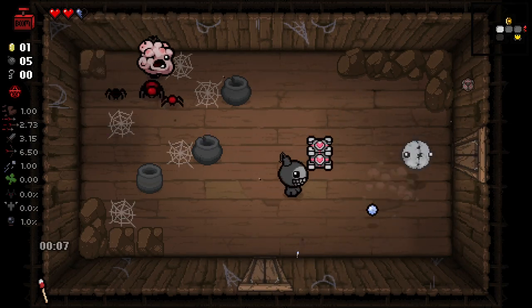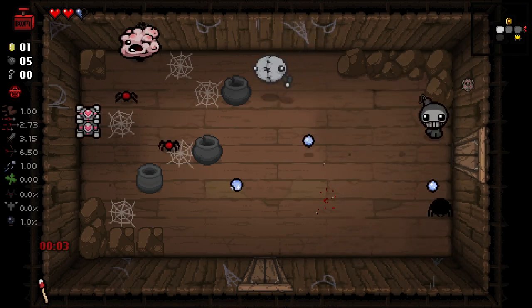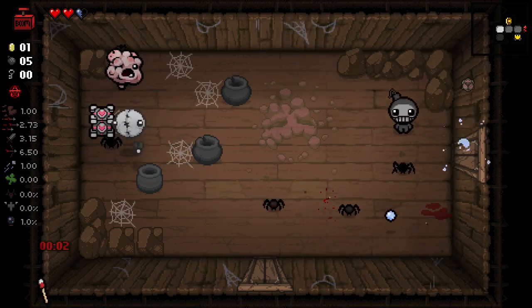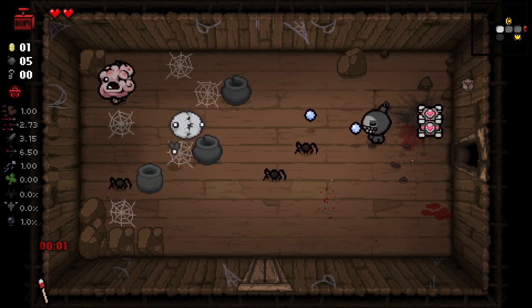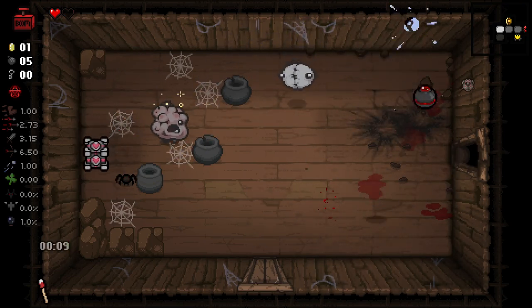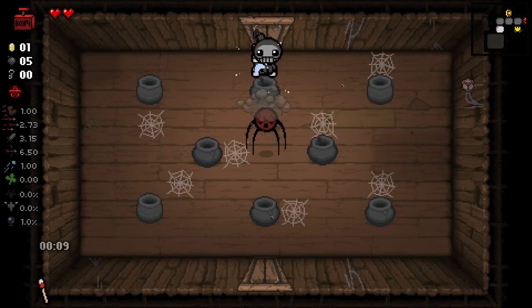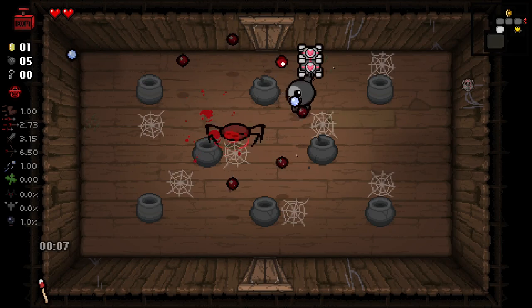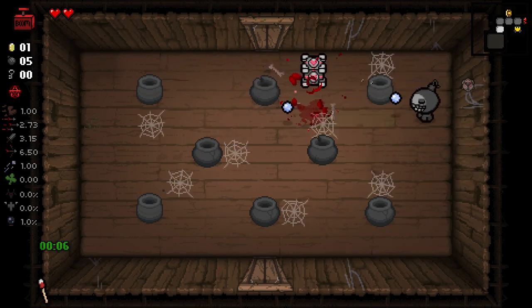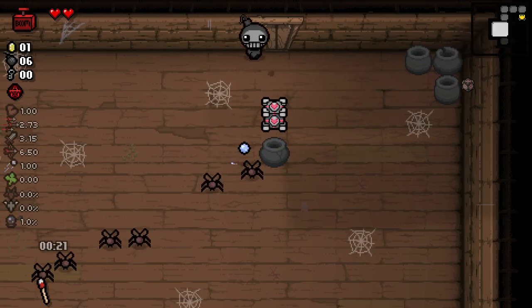We can see that timer down there in the bottom. We still do explode on contact, and that's a pretty good way of setting ourselves up, because we can utilize that ability to run into enemies and instead of taking one full heart of damage, we'll take half a heart of damage, which is pretty nice.